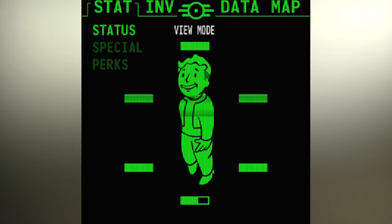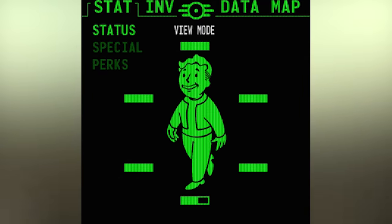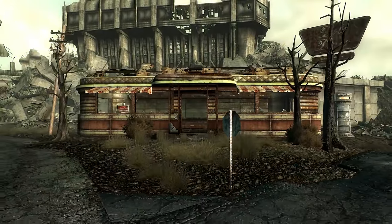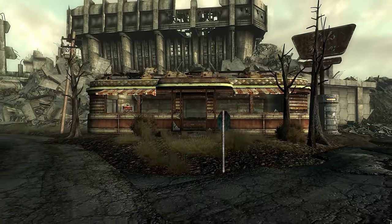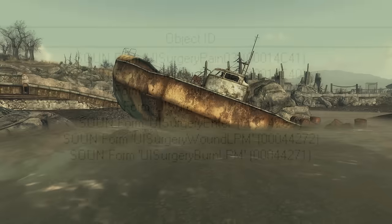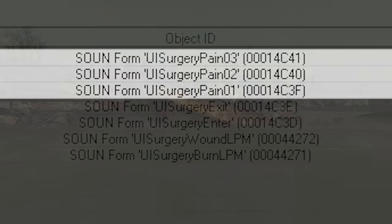Crippled limbs are healed via the Pip-Boy menu, but originally there was an entire surgery minigame that would have been affected by the player's medicine skill. There are still leftover unused textures, sounds, and game settings intended for this. When the player entered or left the surgery menu, unique sounds played, but both were sadly deleted during development.